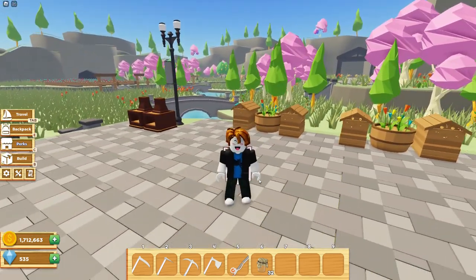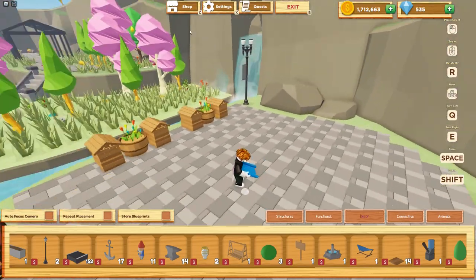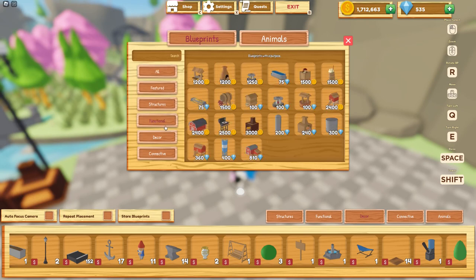Now before we move on, let me show you where you can purchase the beehives. Go into build mode, then navigate to shop, and select functional. You should find the beehive available for 100 gems.